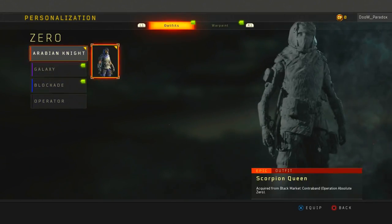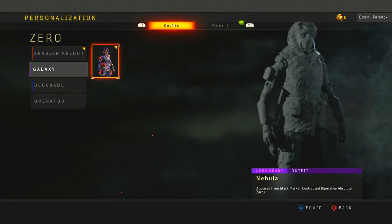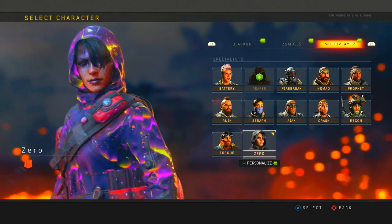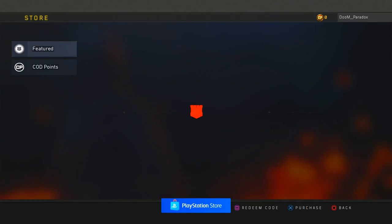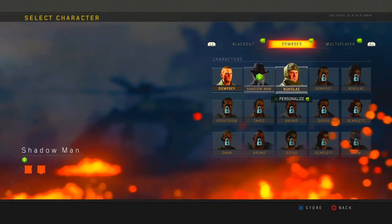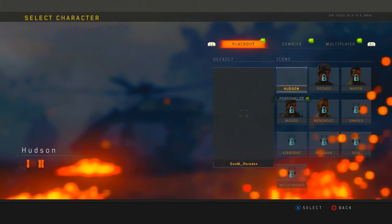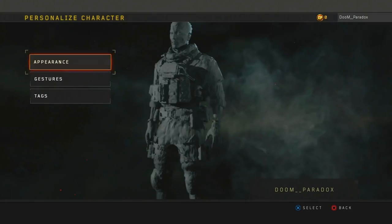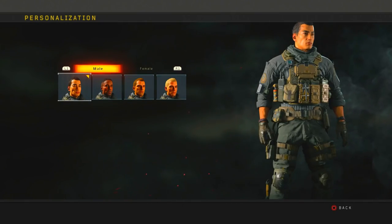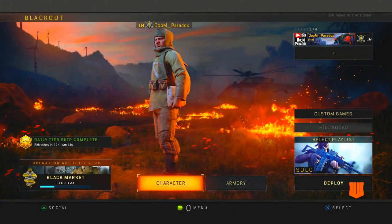The only thing is it does not show a Numbers outfit for Zero, so I don't know when she will have one. I don't think the Reaper has one either. None of the zombie characters — nobody else has the Numbers outfits — only the multiplayer characters.